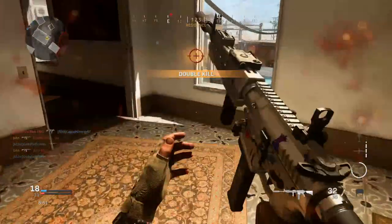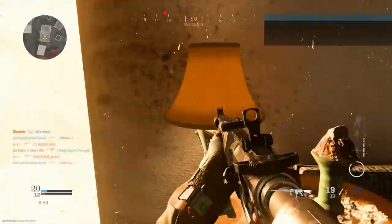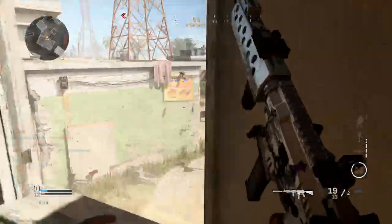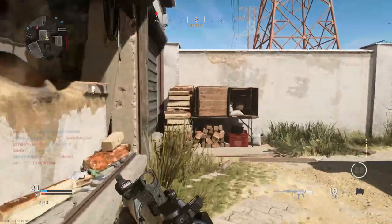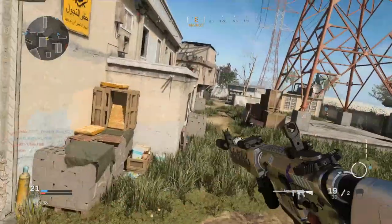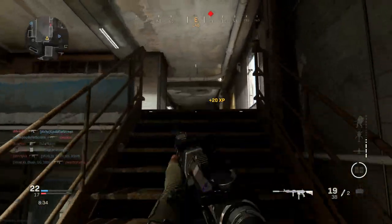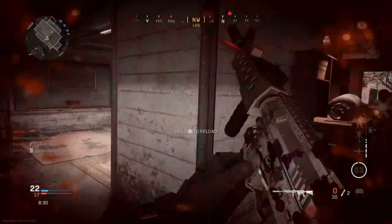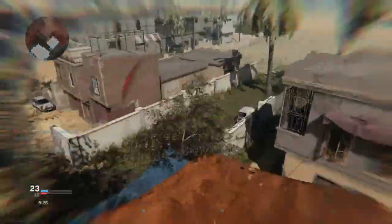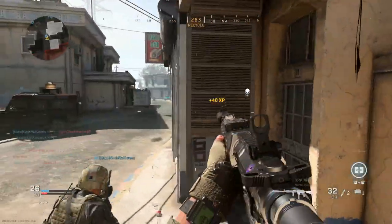I wish I could use like the Fully Loaded attachment or something with the launcher, but you literally just can't — and it's very unfortunate. There's a lot of people right there, I want to play smart and make sure I don't get flanked. Yeah, they're up here camping. I'm done. At least I got a kill right when I was spawning in — I'll take it.